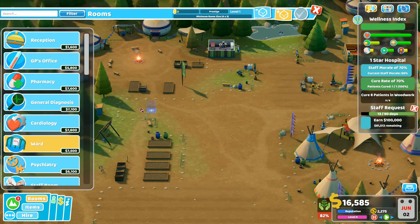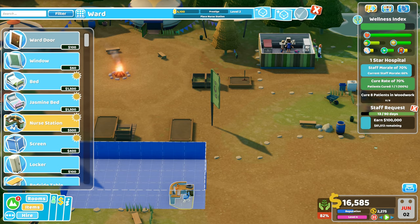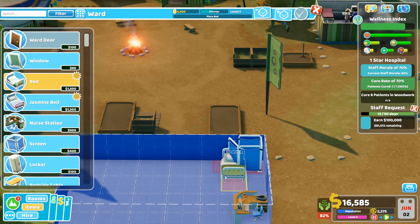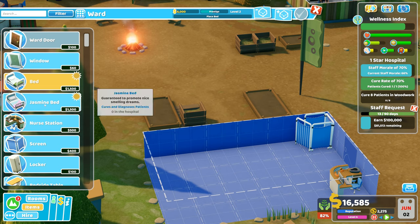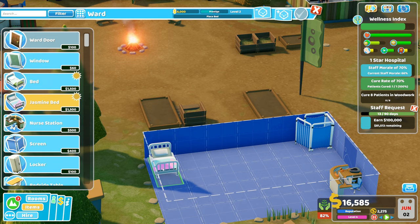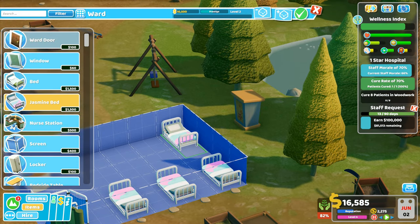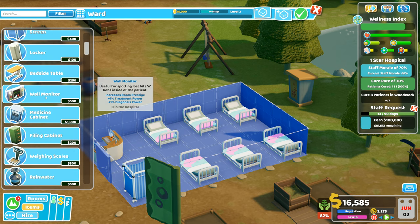This is the best spot for the ward — in here we'll do the six by four idea, drop that one in there, put the door over that way. Now I want beds — I'm going to do the jasmine beds: guaranteed to promote nice smelling dreams. We'll do the jasmine beds in here. I'm going to keep these a reasonable distance apart — so we've got three on that side, and then the same over on this side. Six beds in the ward — that's taken me to 15,000.